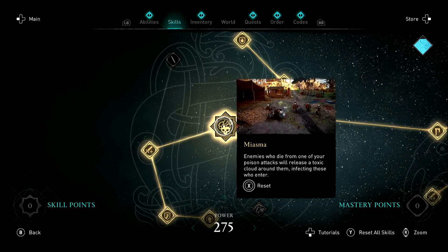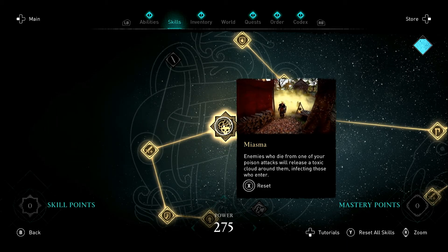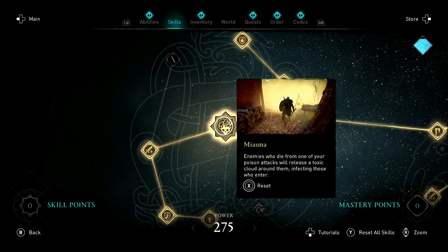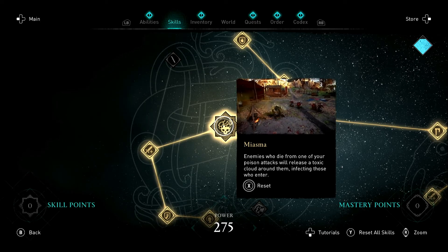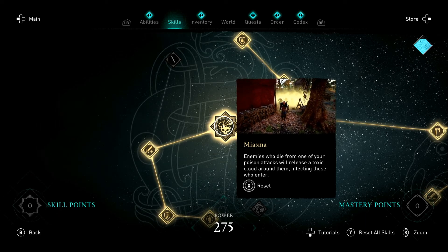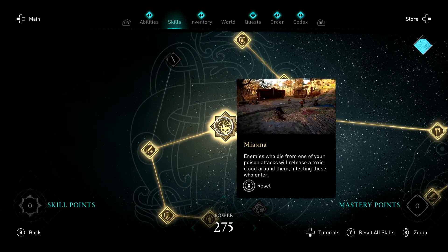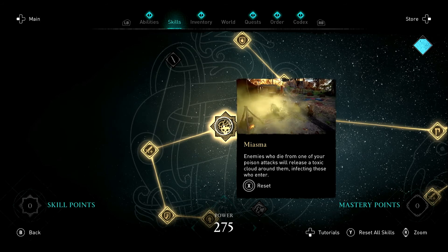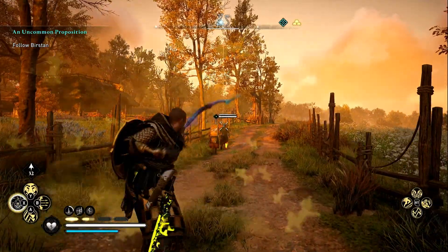What Miasma does is that when you do poison damage on an enemy, enemies who die from one of your poison attacks will release a toxic cloud around them, infecting those who enter. This is perfect if you're doing a raid, a big battle, taking a fort or keep, or even if you're just surrounded by three or four enemies. When you parry or block with a Morrigan's Guard it will poison the enemy, and when that enemy dies from your poison it releases a cloud of toxic gas — everyone who enters that cloud will also be gassed, and the effect just starts to spread.